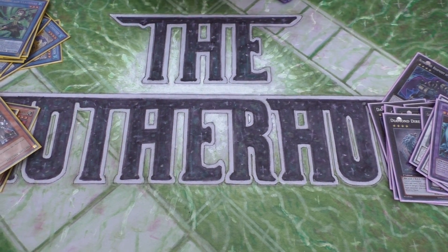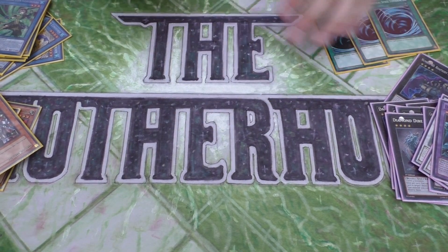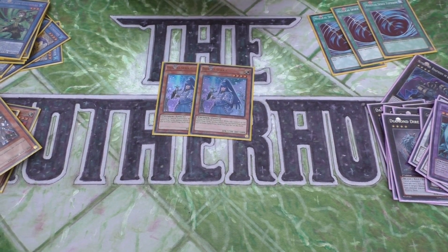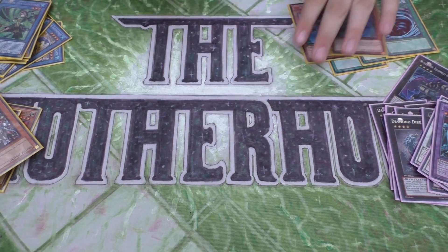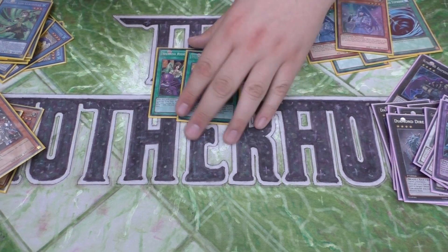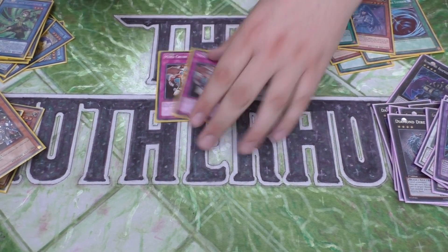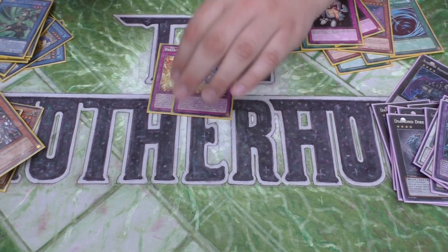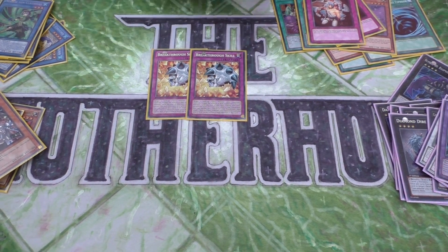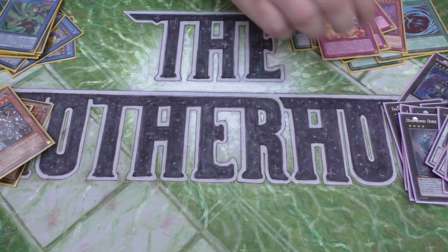The side deck is more relevant. 3 MST obviously — outs to floodgates if you draw it. 2 Dengos Echo; at 3 I found if you drew multiple it was pretty bad, and I'm also playing 3 Decree so I didn't want to go overkill. 2 Shared Ride — if you're going first in the mirror it's really strong, stops them from killing your hand. 2 Mind Crush — same again, if you're going first in the mirror you can disrupt the player massively. 2 Breakthrough Skill — really good against Stellarknight and also pretty good against Shaddoll. I went into Shaddoll and he had Fusions on board so I managed to use this in his turn to get rid of them and won because of it.